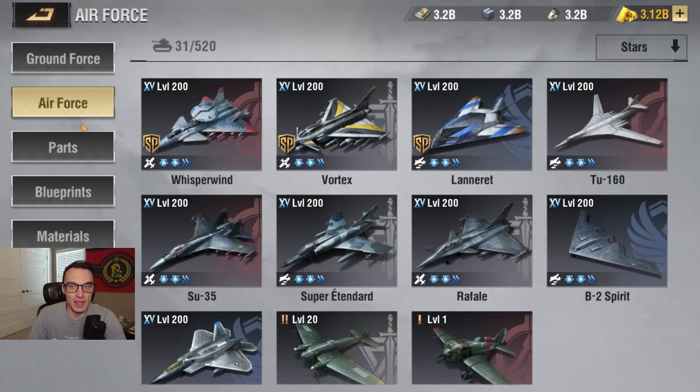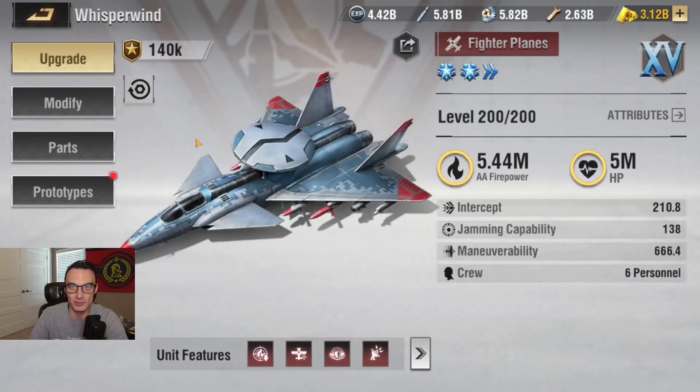Let's now jump in and actually take a look at all three of these Air Force units. It looks like we've got a Martyrs, a Vanguard, and a Liberty — one from each camp. It looks like the Martyrs and Vanguard are both fighter units, and then the Liberty is going to be the sole special Air Force bomber. So let's start with the Martyrs since it's the first on the list.